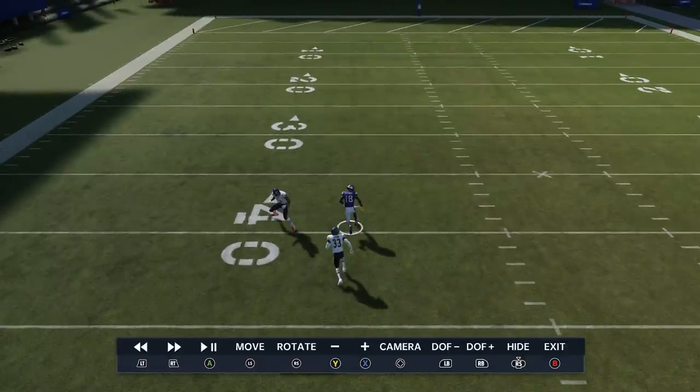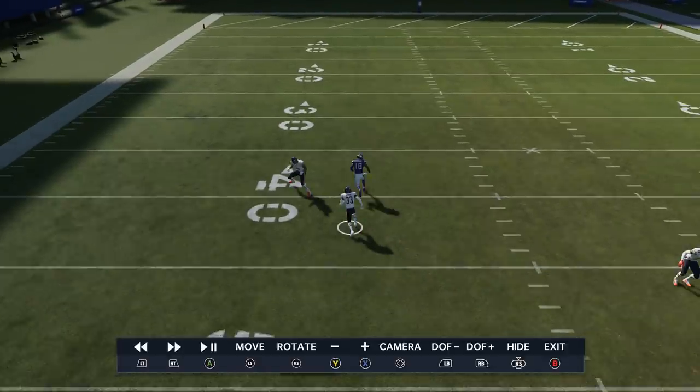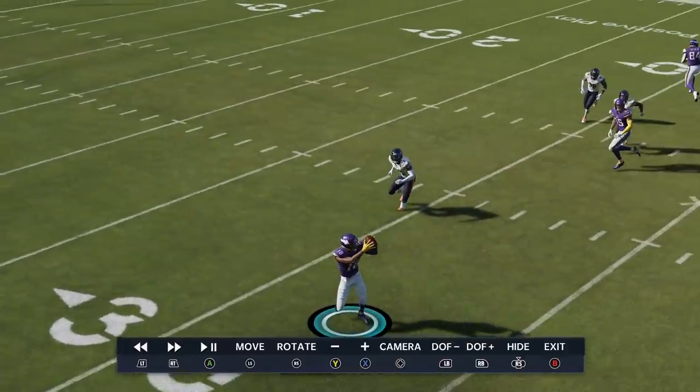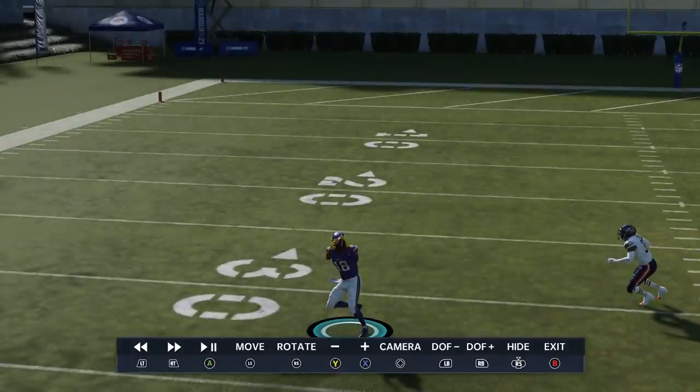He's pretty much going 10 yards down, 10 yards through the route. He's going to be going instantly, even like one step ahead. You're going to see this type of separation where he's essentially like eight yards away — nothing but space behind him. Super glitchy route.